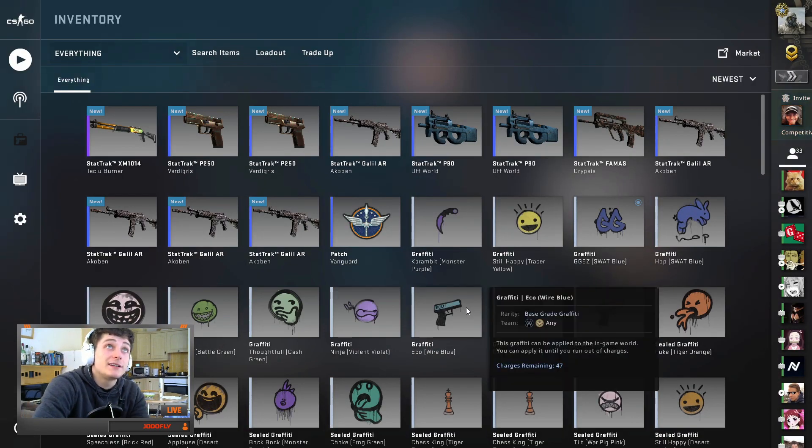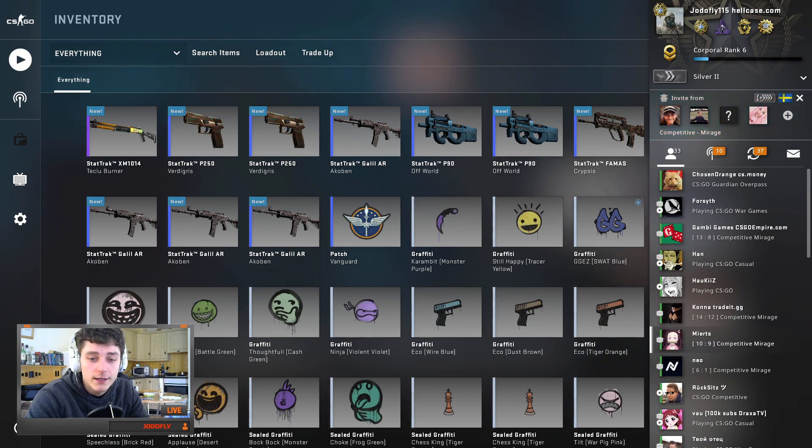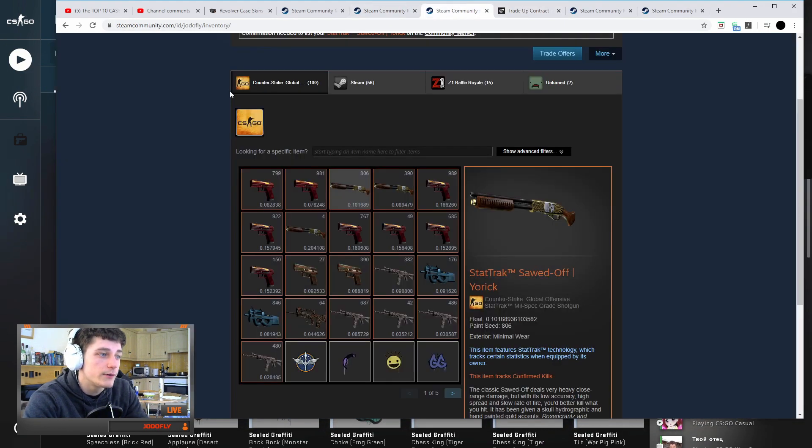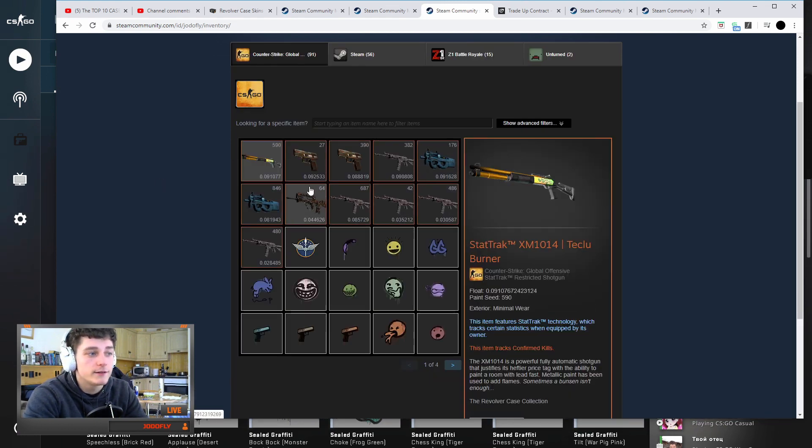For the next trade-up, we're looking for either the Desert Eagle — we wouldn't want that as much — or the other one, the OP Ateris. If we can get the Ateris, that's brilliant — about 40 euro — and we're only spending 12 euro on this trade-up.